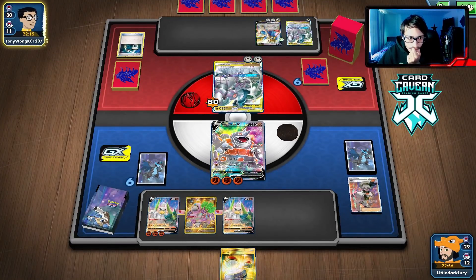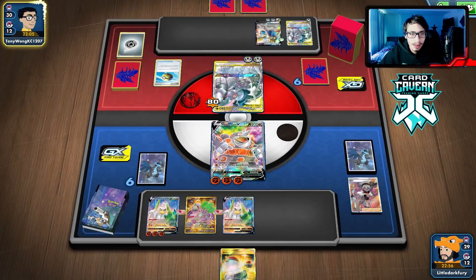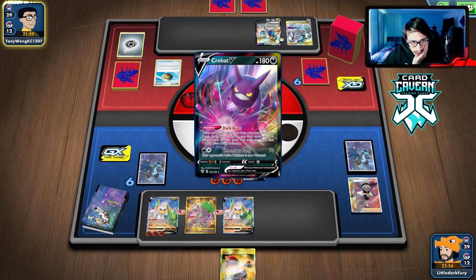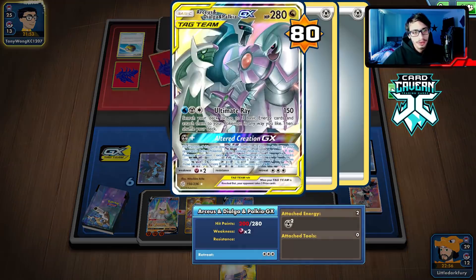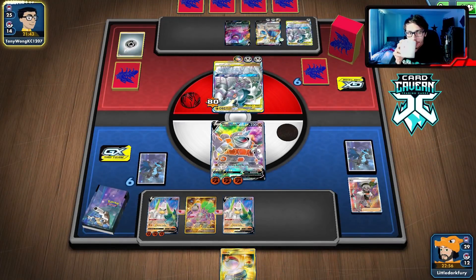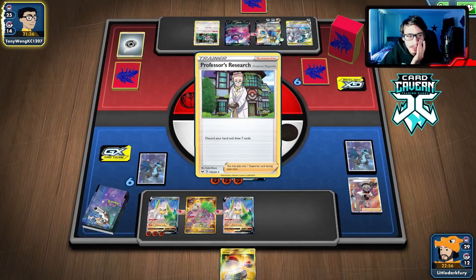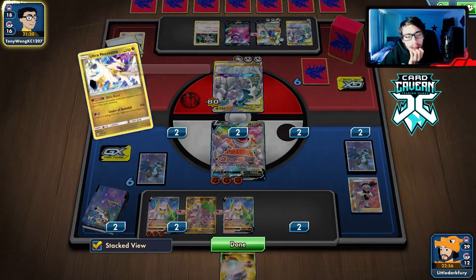They're putting a Hiding Energy on Zacian — interesting. Let's see if they get the Altered Creation here. They're going to retreat maybe — if they don't have Switch. They use Metal Saucer but don't retreat. That's all their E-Switch gone. If they don't move the ADP, I'm actually feeling pretty good — I will Boss the Zacian out and hit it, because they've already used up six energy. If they don't move here, I'm actually down to Drill Run them. We should have gone Sir Fetchy for 200 and saved Rhyperior.